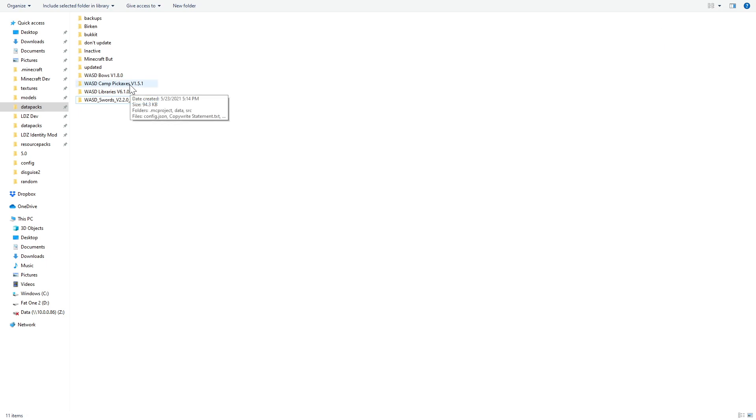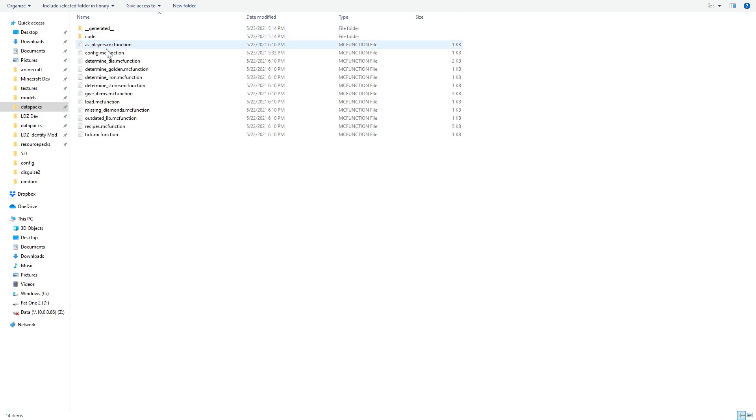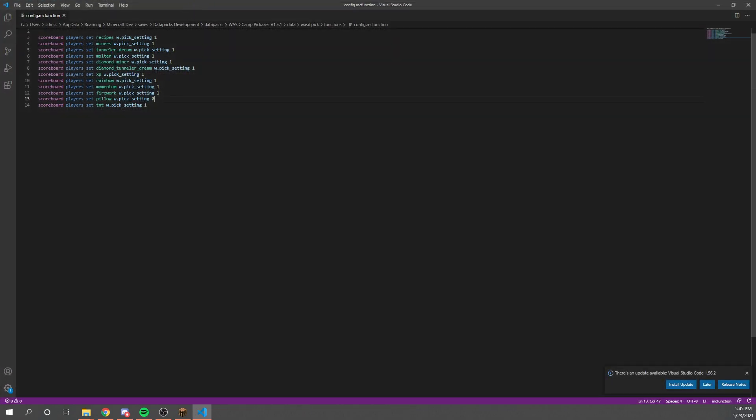Starting with the camp pickaxes, we'll go into the actual folder itself. Realize you will need to extract these — they cannot be a .zip file for you to edit them. Go into the data folder, then waz.pic, then functions, and then there is the config file. Now we have all of the settings of the datapack. All of my datapacks should have a pretty similar setting layout. This first line will enable or disable every recipe in the pack. 0 means false and 1 means true, so setting it to 0 means none of the recipes will be enabled. If we set it to 1, then the recipes will be enabled depending on the list below.